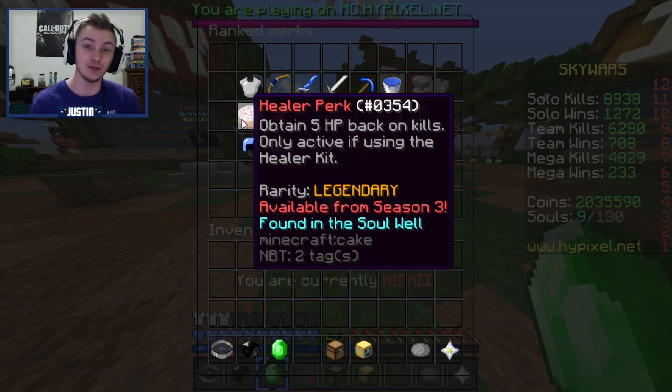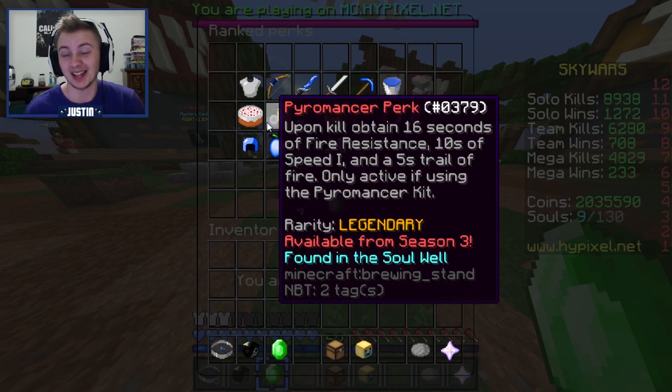For the Healer class — if you use the perk and the class together, then every kill you get, you get five hit points back, which is pretty insane. If you're using the Pyromancer class and perk together, you get 15 seconds of fire resistance, 10 seconds of speed, and a five-second trail of fire. So if someone's walking behind you, they will just start burning right there and then — pretty useful as well.